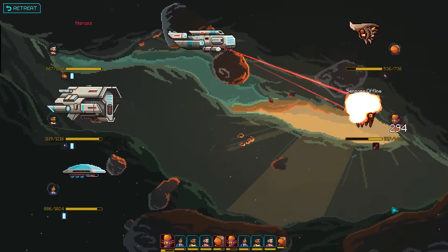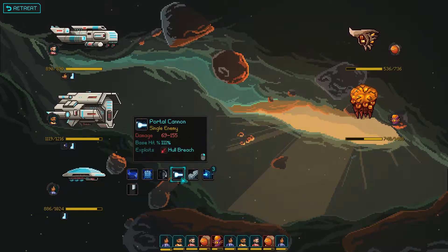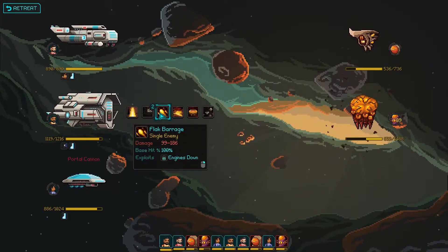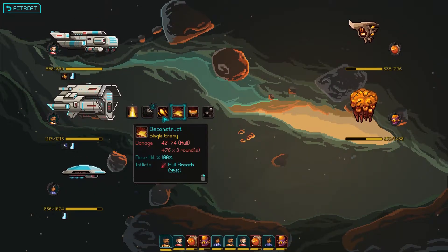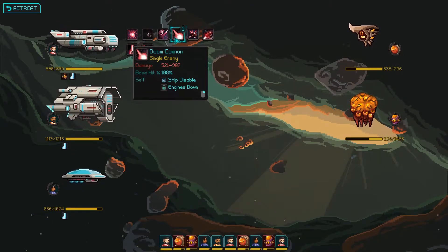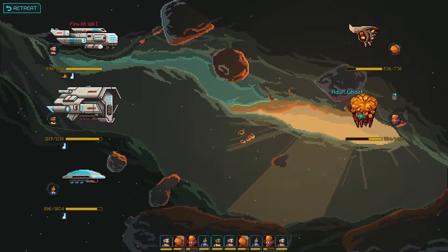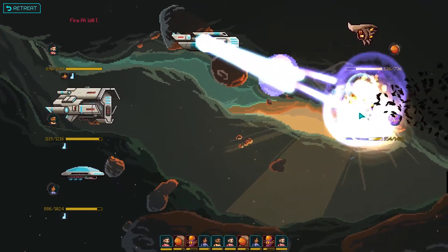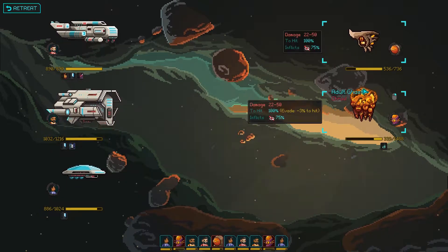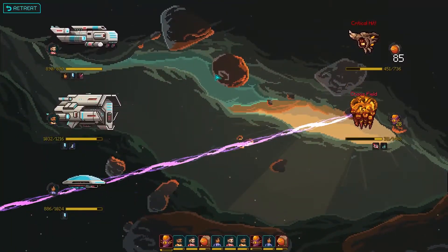We're going to exploit your sensors being offline. Could have done a lot better than we ended up doing, but honestly it's totally fine. We'll hit you - maybe we can just keep piling it on him. Doom Cannon - that does 500 to 900 damage, I like it a lot. We'll hit him with a fire at will. Take the sensors offline. Critical hit.